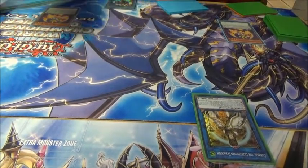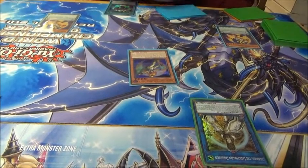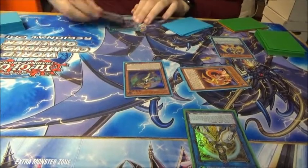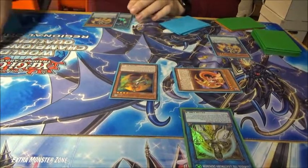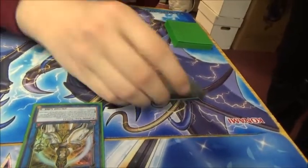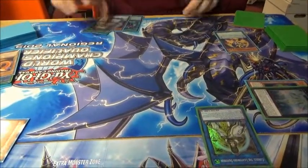We have a Tiger again. Tiger sends, res back a Chick — it doesn't matter too much. Chick can send if you really want, doesn't really need to. You can activate the Yellow Martin effect, bounce back the Tiger. Go for Utopia Double. XYZ the two of these into Utopia Double. Detach the Yellow Martin. Add the Double or Nothing from the deck to the hand.